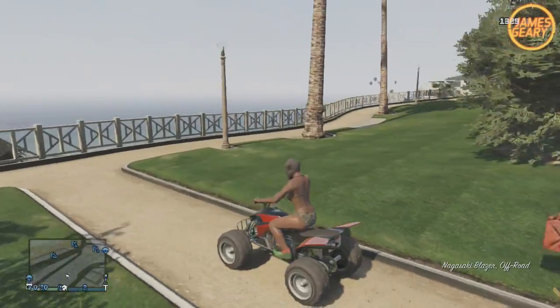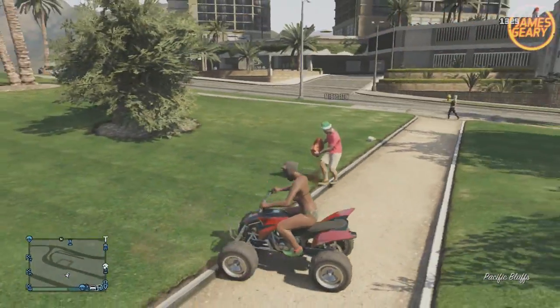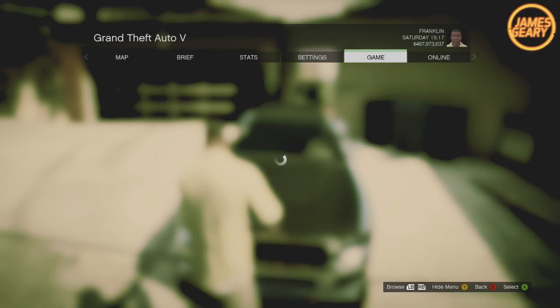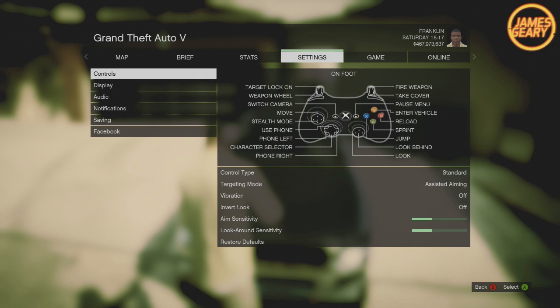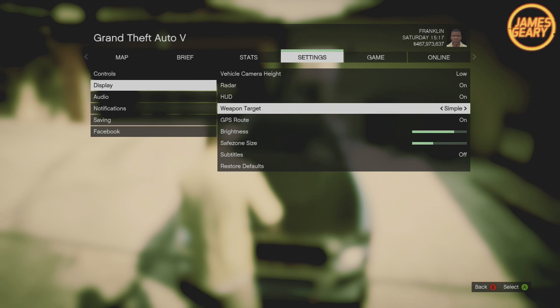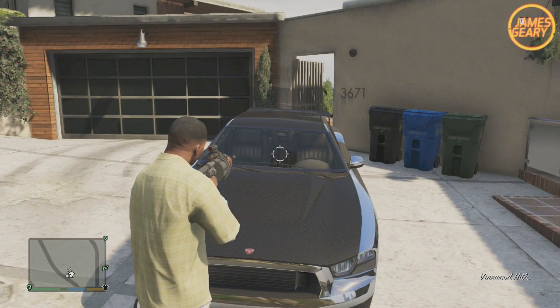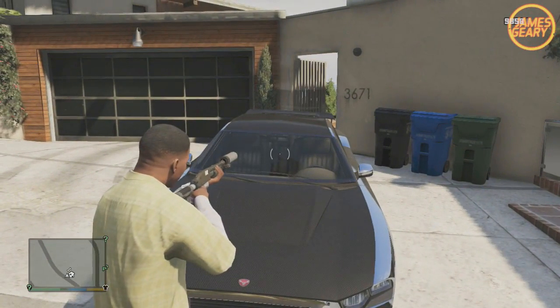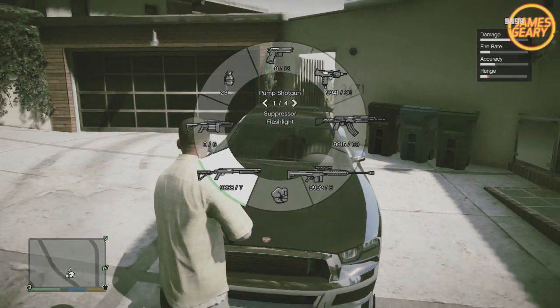The first thing I want to talk about is improving your aiming method and aiming style in GTA Online. This can be done by changing your crosshairs to complex. It definitely helps — everything is no longer just a dot, it gives you complex crosshairs. That can be done in the settings. You can also adjust your sensitivity there too, especially if you're in free aim or any type of free aiming mode, where sensitivity is definitely going to matter.